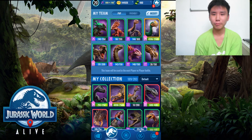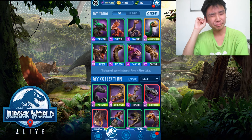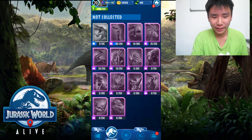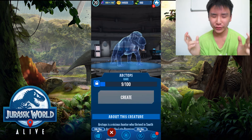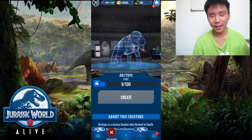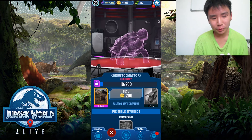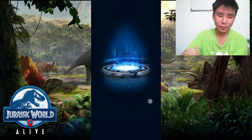Now let's take a look at our dinosaurs. From the rare incubator I battled this morning I only managed to get 9 DNA of the new creature — freaking hell, I really wanted more of it. But on the other hand I got 700 Nozutoceratops DNA, which isn't too bad because Nozutoceratops does go into the hybrid Copaciceratops.